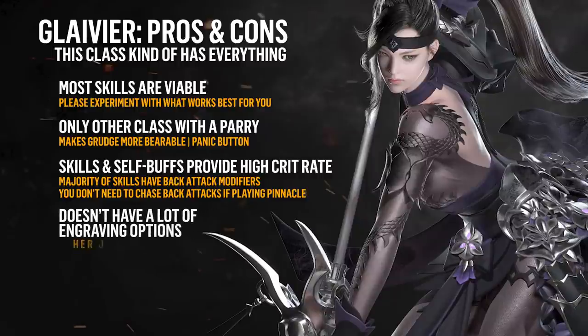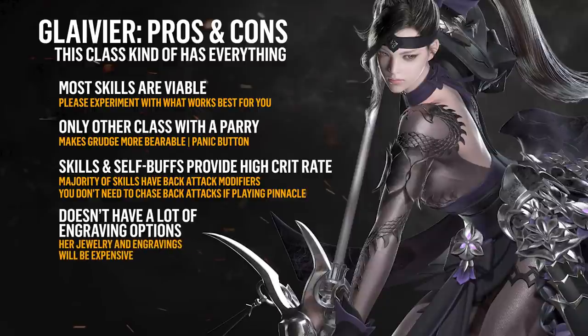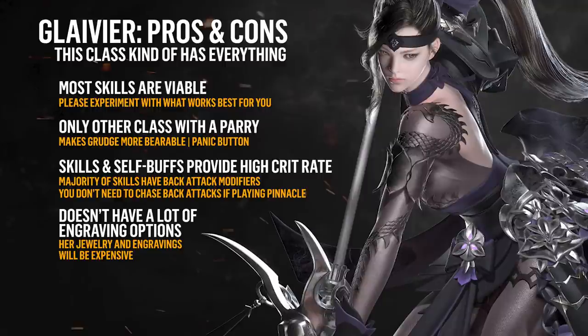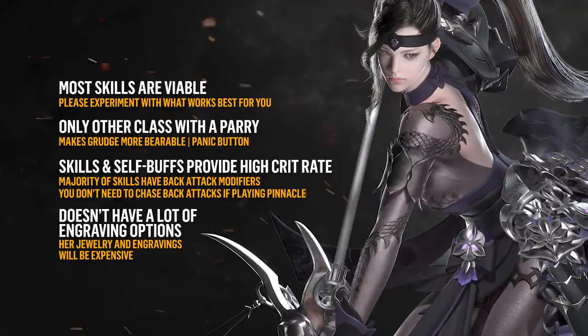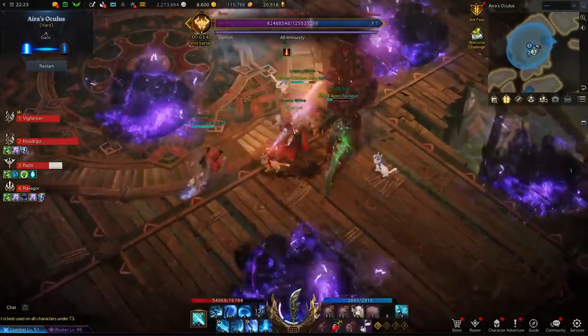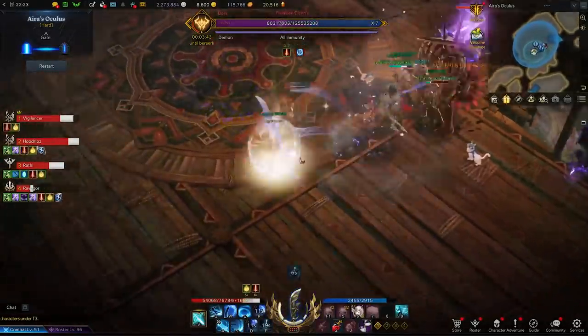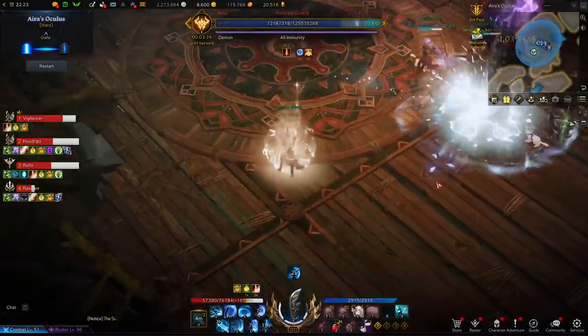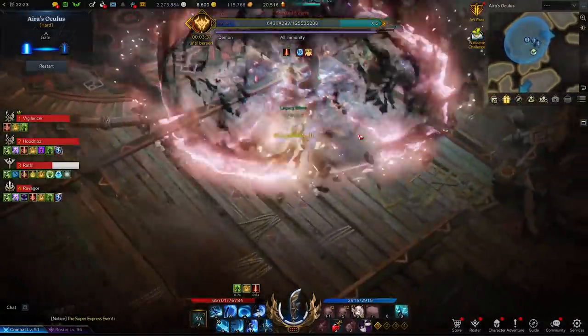The only real downside with the Pinnacle Glavier is that she has a lack of alternate engravings. For the most part, you'll be restricted to the pricey ones — Grudge, Cursed Doll, and Keen Blunt — with no real wiggle room there. We will be touching on engravings and our reason for choices later on in the build. When it comes to building a Pinnacle Glavier, a Raid skill build and a Mobbing skill build are almost identical. Only one or two skills really need to be swapped out, so we'll focus on the ideal raid loadout in this guide. We will also highlight the runes that you should be focusing on for specific skills.